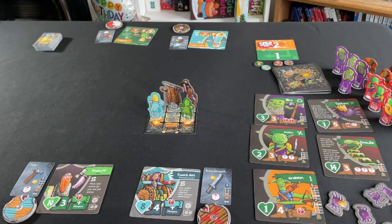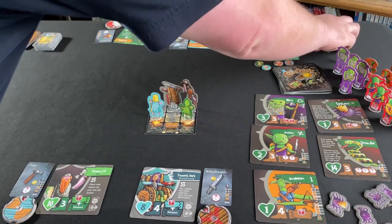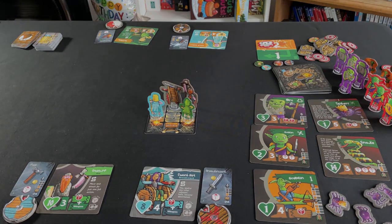Finally, shuffle the treasure deck and put it on the table. Put the special item deck next to it, and then put out all the tokens you might need during the game. Now we're ready to play Cora Quest.